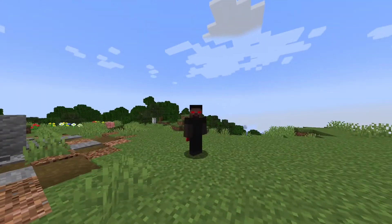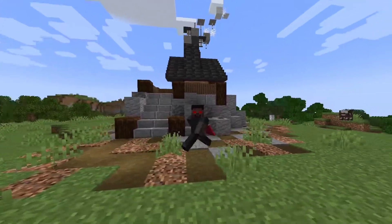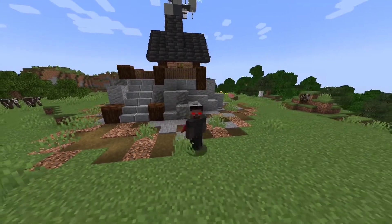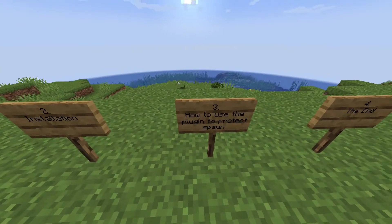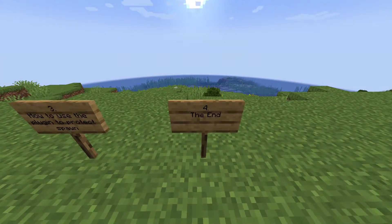In this video, I'm going to be showing you how to use WorldGuard to protect your spawn. We're going to use this house as the server's spawn point. First, I'll show you how to install the plugin. Then, I'll show you how to use it to protect your spawn.